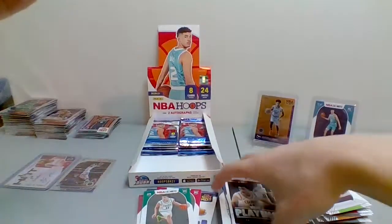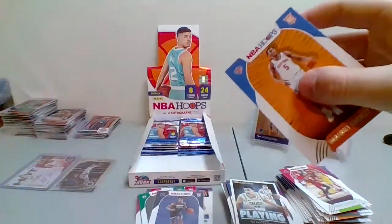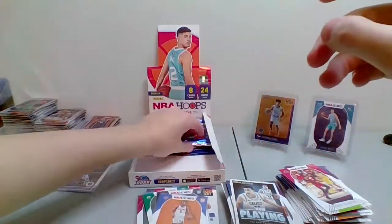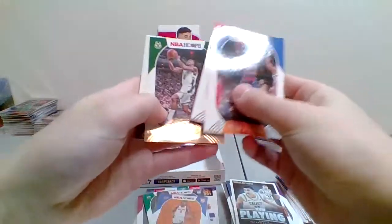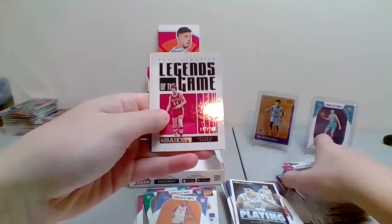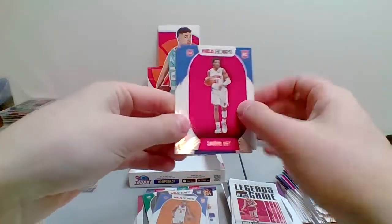Anthony Edwards, number one pick. Emmanuel Quickley, who's been doing good things in New York. Still looking for that other auto. Frank Ntilikina. Montrezl Harrell, Eric Bledsoe, Nikola Jokic, Darius Garland. Legends of the Game Pete Maravich — numbered to 699. Sadiq Bey and Tyler Bey — the two Beys. Still looking for that other auto.